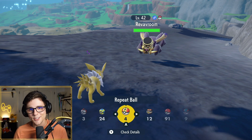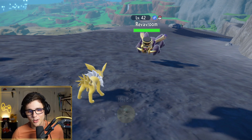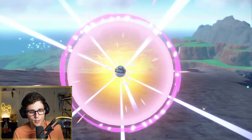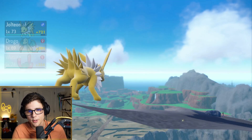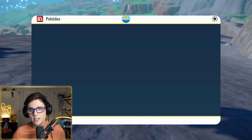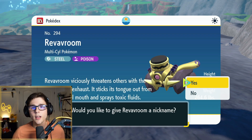I'm going to cut a little bit of this out because I'm specifically trying to catch it in a weird Pokeball. It took me a little longer than I'd have liked — I put the RevRoom to sleep multiple times and tried throwing dive balls and net balls. I just like Pokeballs with weird animations, so even though it's not a water type, there we have it — we have caught the RevRoom.